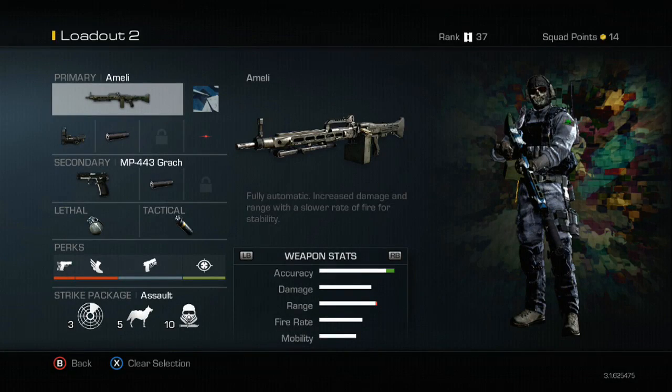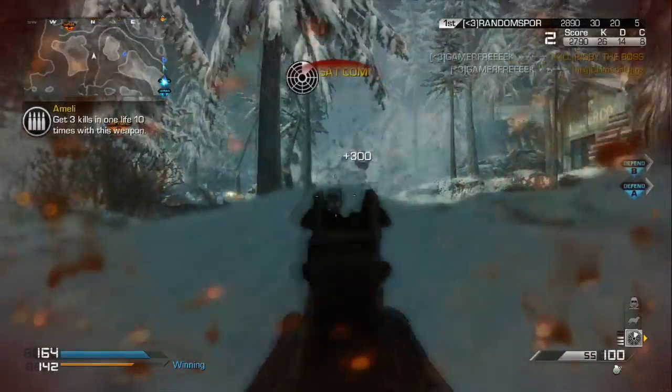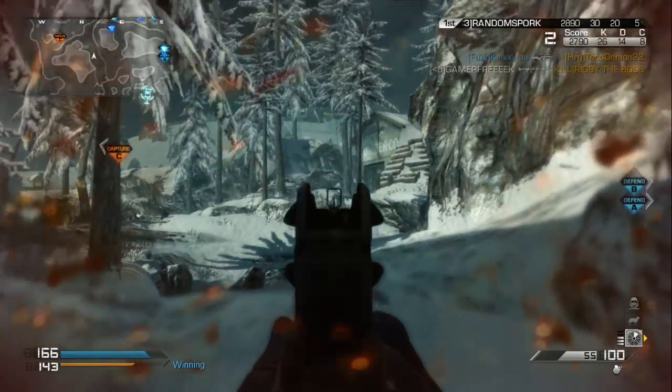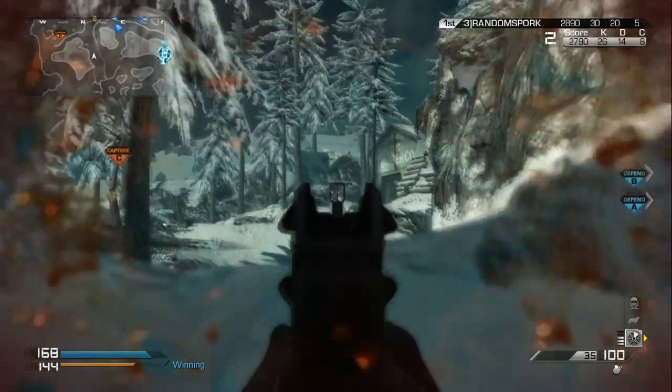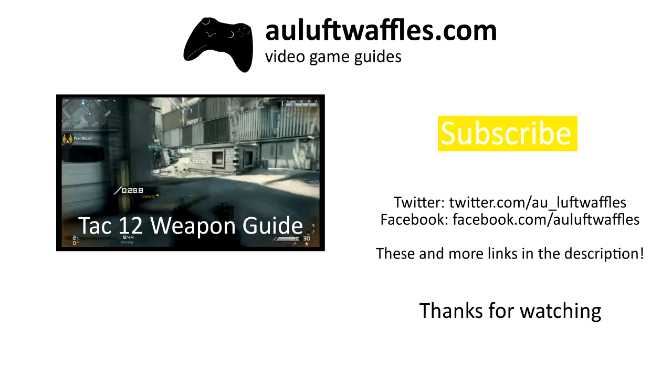In summary, the Ameli is good at covering an objective but has some weak points when you need to change position. Use the silencer and red dot sight to make it easier to hold down a position, and the selected perks to help you out whilst moving. If this video was helpful to you, please leave a like and subscribe.